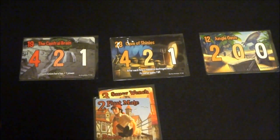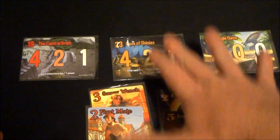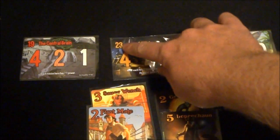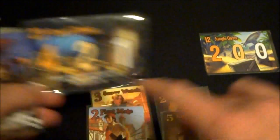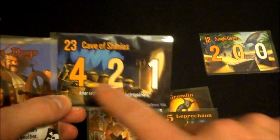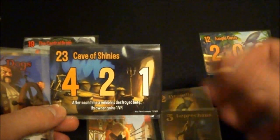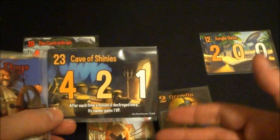If I play this minion with three power, and on another turn add another, I've got five power there. Then another player contributes their power, and so on. As soon as the total power at a location equals or exceeds the location's threshold at the end of someone's turn, that location resolves. The player with the most power there gets the first-place points, the player with the second most gets second-place points, and in three- or four-player the third-most gets third-place points. First player to reach 15 points wins.